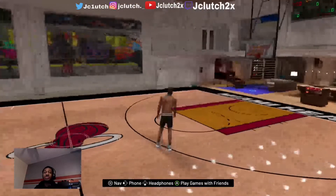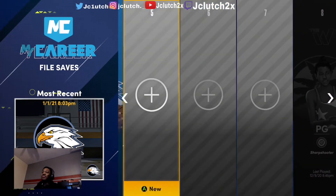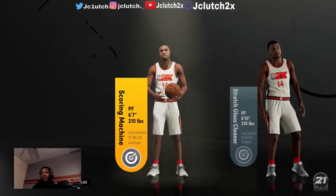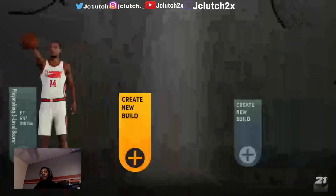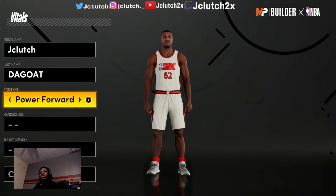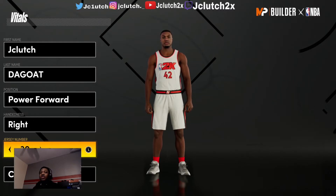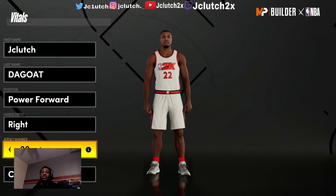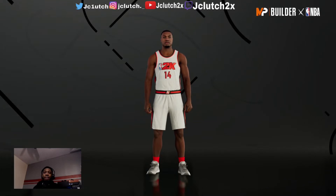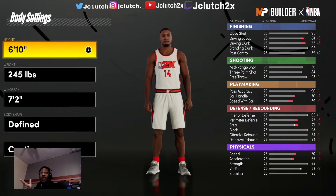All right, let's go to 2K21 next-gen. I'm back on 2K21 next-gen and let me show you how to make this build — the Three Level Playmaker. First, for position, I do point guard, right-handed. Number really doesn't matter; I'm gonna choose 14, my favorite number.